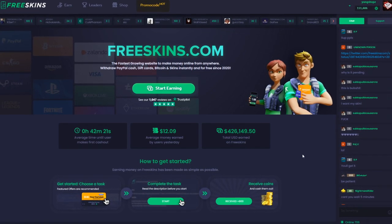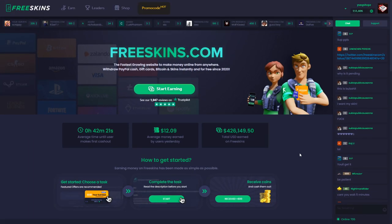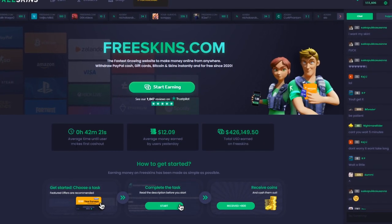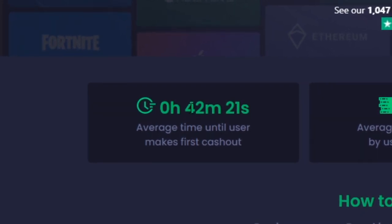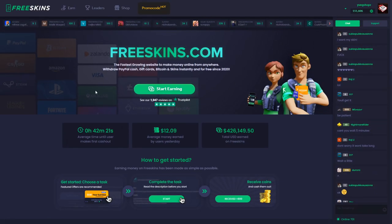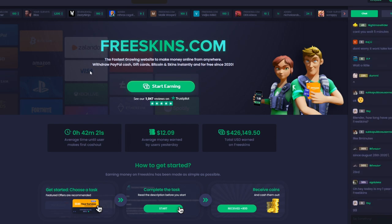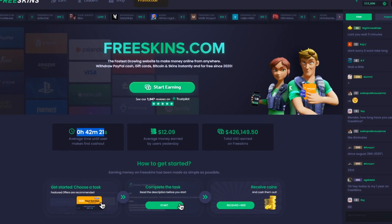So you can actually get a pretty nice M4 or AK skin in just 10 or 15 minutes. And now let's give it a try. As you can see, the average time until a user makes his first cashout is only 42 minutes. So if you're watching this video right now, click on the first link in the description, sign in, and once you're signed in, you can actually start doing some offers. You can do your first few offers and have your first cashout in 15 or 20 minutes — that's just the average time, but you can be a lot faster than that.